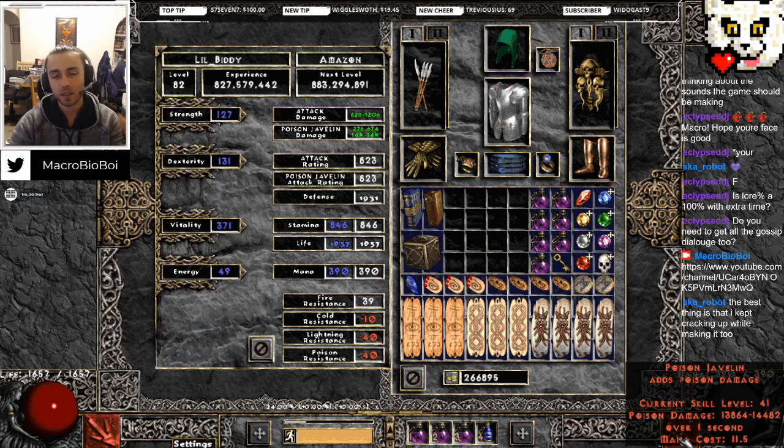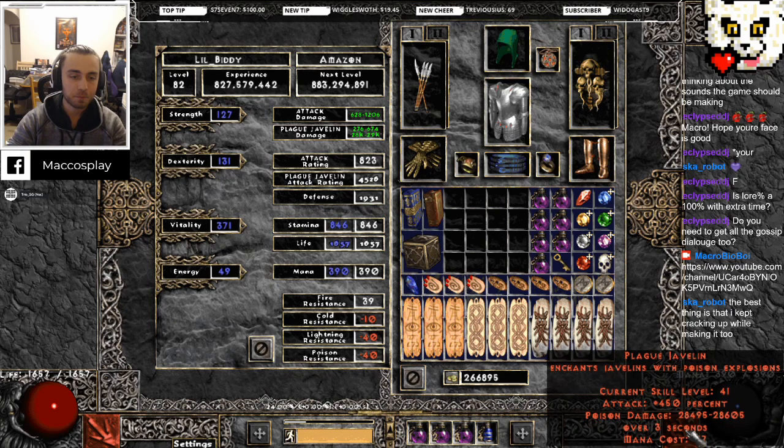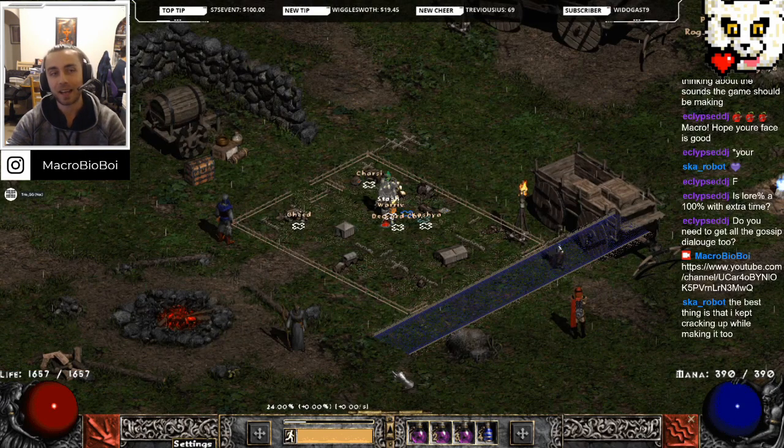On poison javelin it's 14,000 damage. The difference between the two: poison javelin ticks over one second, so within one second it has dealt that amount of damage. Plague javelin deals 28,000 damage but it's occurring over three seconds, so basically its one-second damage is closer to 9,300. The difference is it will deal a total of 28,000. Obviously this is without resistances. What we're looking for is maximum clear speed and the ability to stack magic find.